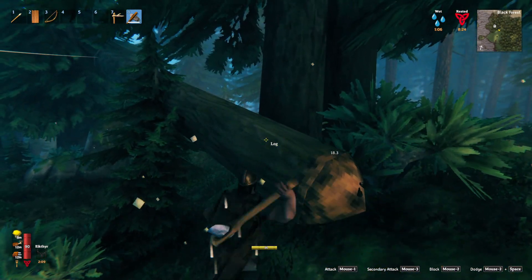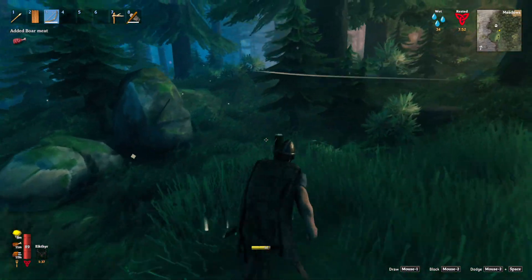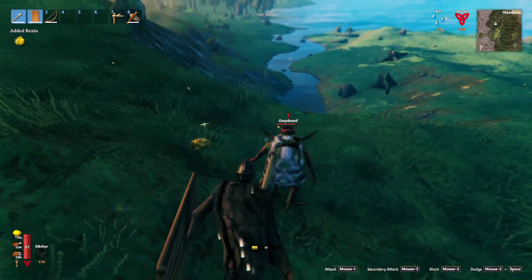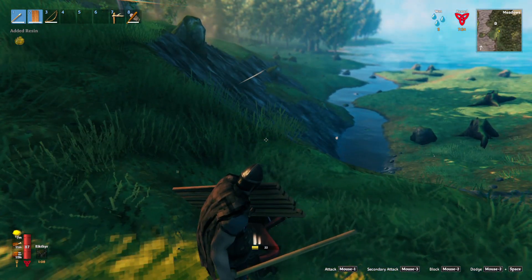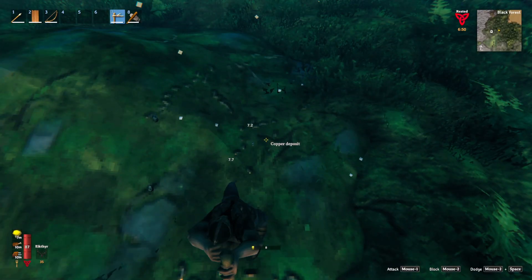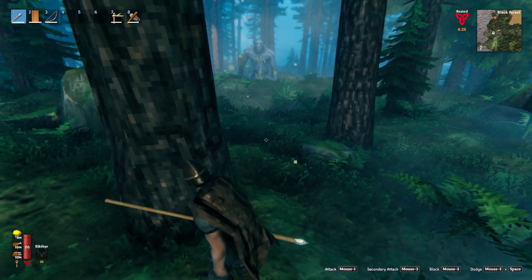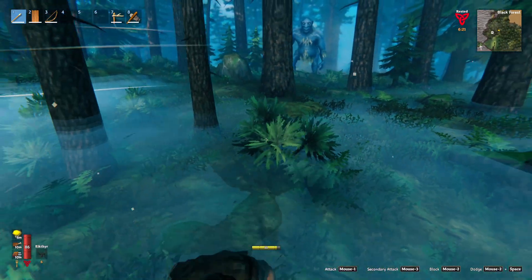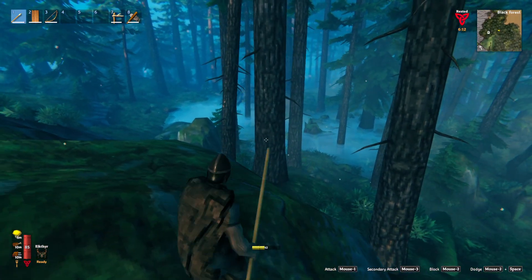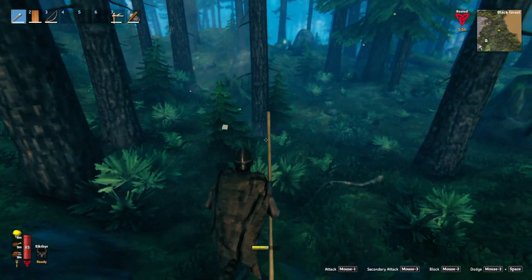Oh, stuck perfectly between two trees on another tree. Mining here — I won't mine this tin node for too long because I'm seriously running low on tin. He isn't after — wait, he's after me. He's definitely after me and that is not good, but it shouldn't be too hard to avoid him and run away.